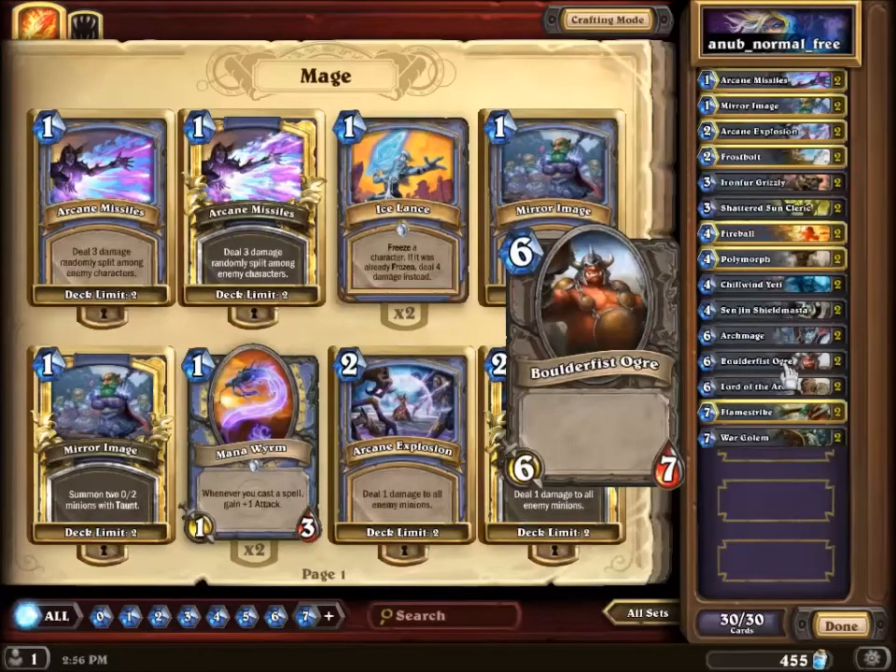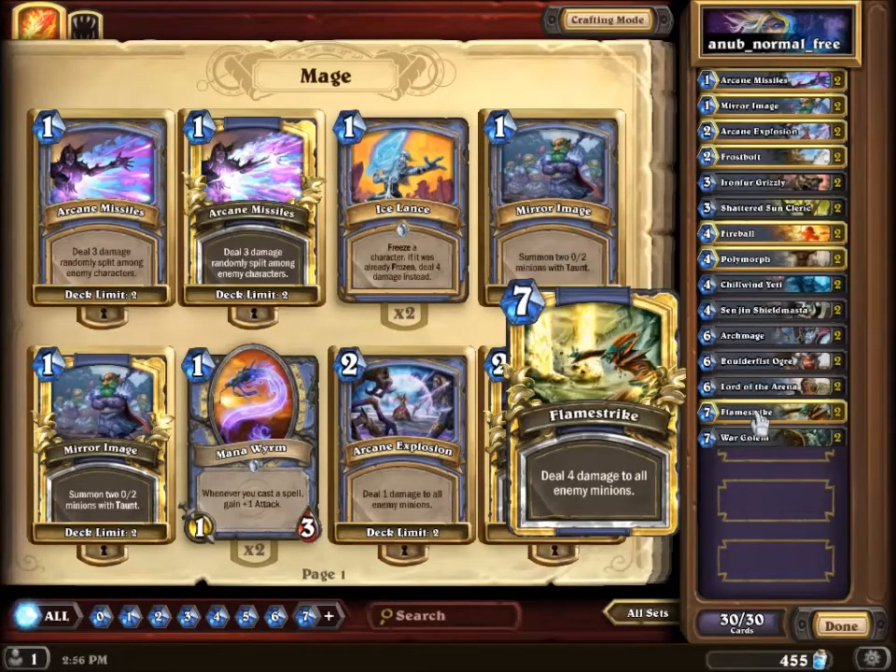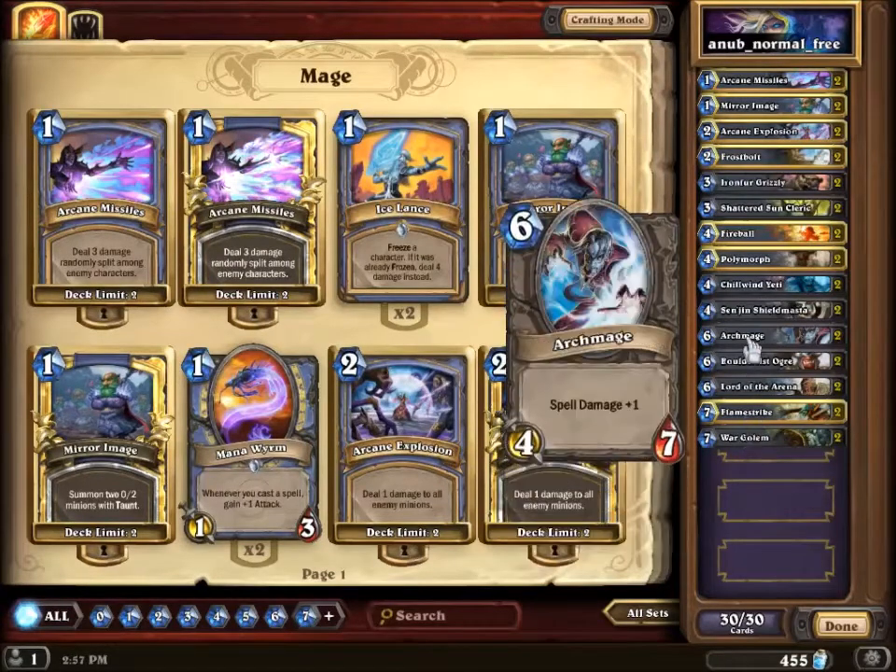Balnazzar's Ogre — again, you just want to pull him so you can get a big guy. Lord of the Arena — big guy. Flamestrike is your panic button. Flamestrike is for when things go bad and you have no choice and you have to attack into a Nerubian and it became a 4/4, or the board just gets swarmed with guys — you can take control and clear out all the guys on his side of the board. And then we've got the War Golem — everything past 5, you're hoping for the 2/8 to die and bring you one of these guys.